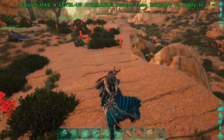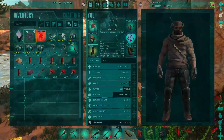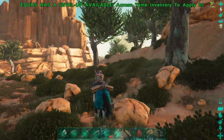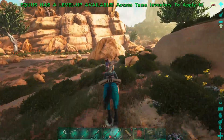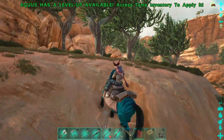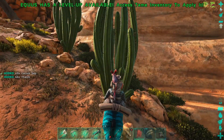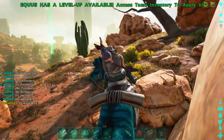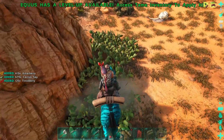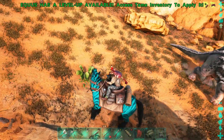We need to go get some cactus sap to make adobe. I'm heading up this little hill where there's some cactus — let me show you what it looks like. You have the big ones that give a decent amount of cactus sap, and then these small ones right here which give a ton. Just from this group we already have 2,620 cactus sap, and the equis gets a weight reduction on cactus sap too, which is awesome.